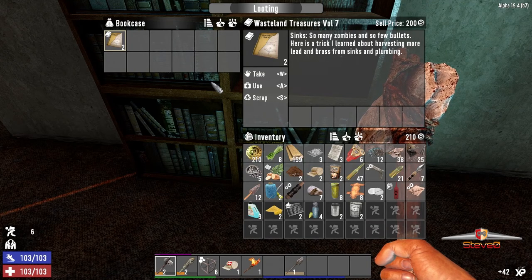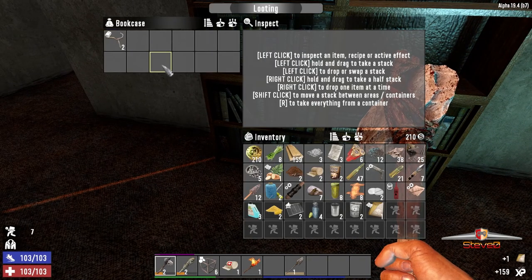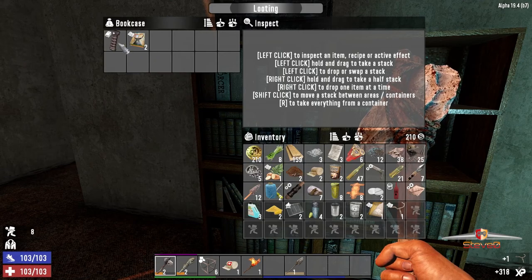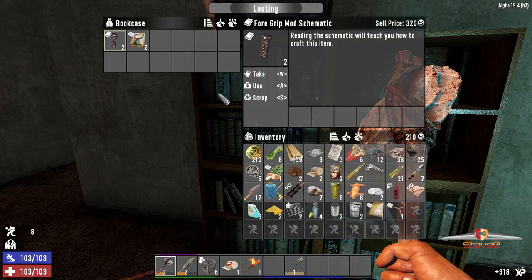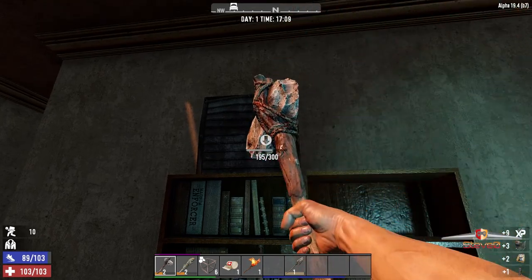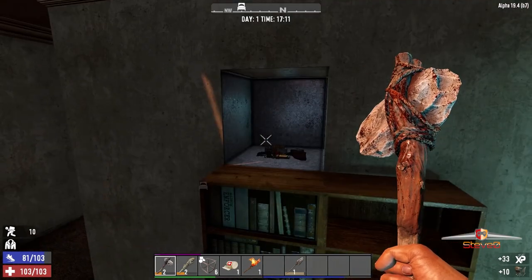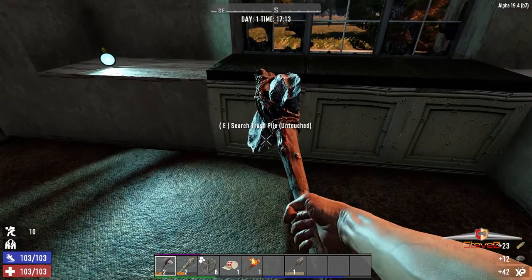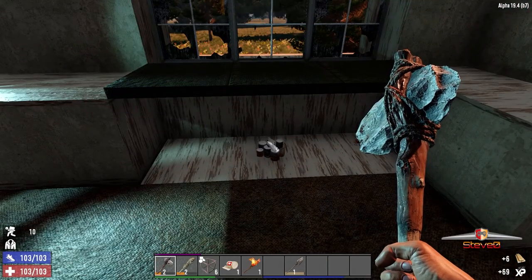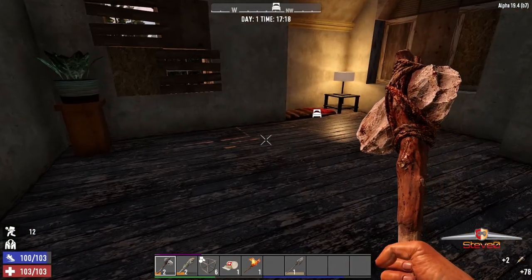Get rid of the mattress, get rid of that. A few bullets here. I learnt harvesting more lead and brass from sinks and plumbing - okay, we always need that stuff. Bicycle nut - what is that? Oh, screw it. Already read that one. Gimme, gimme, gimme! Food, food. The house has been looted from top to bottom.